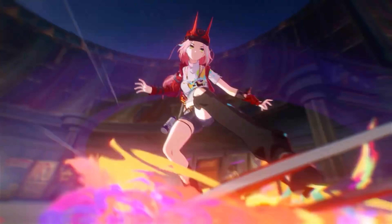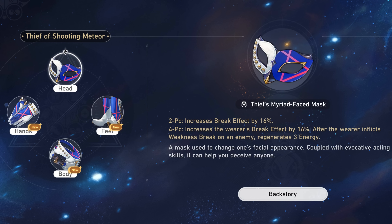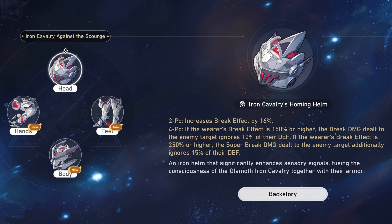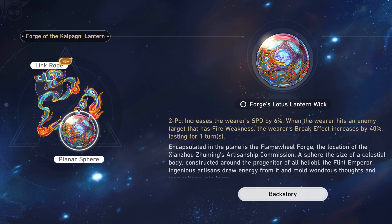Since Rapa is a break-oriented character, one of her best relic sets will be the Iron set, as it allows her break damage to ignore enemy defenses for further damage output. You can also consider Thief of Shooting Meteor for additional break effect and energy on weakness break. I'd personally recommend the Iron set most. For planar sets, I'd recommend Talia for additional break effect, or the Forge set if fighting fire-weak enemies.